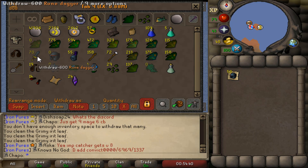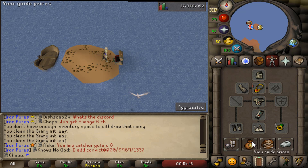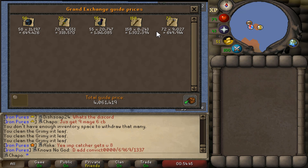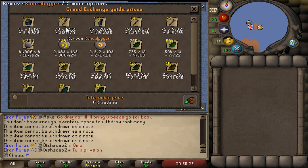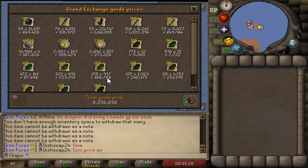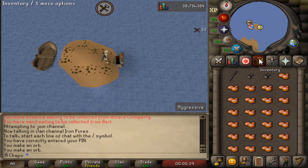Here is the total loot from all the Twisted Banshees I did from 81 to 87 Strength. It's about 5 mill, tons of herb XP, and the pure ess is obviously insane. Also 42 hard clues completed. This was 4000 kills at about 10 pure ess per kill - amazing XP and definitely worth it.